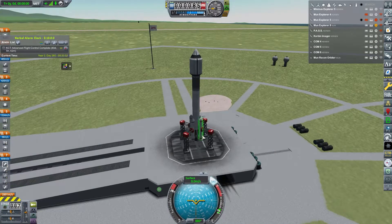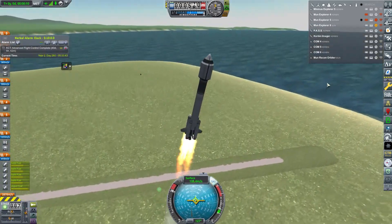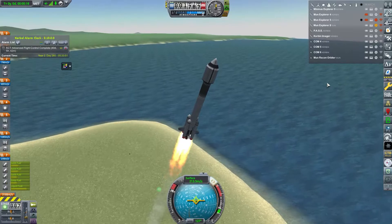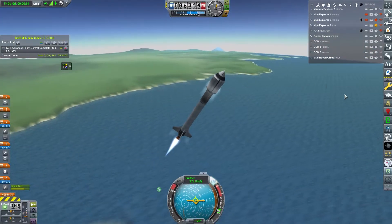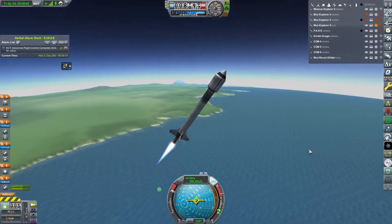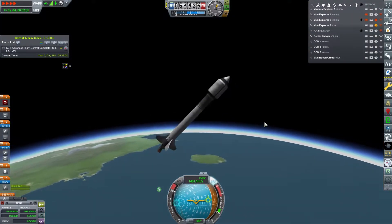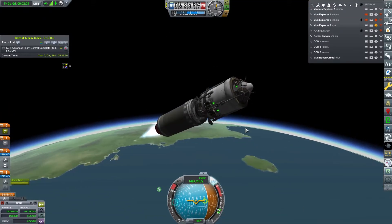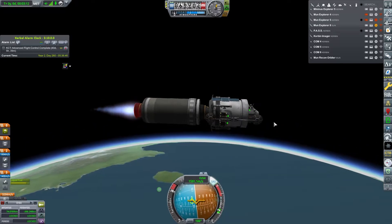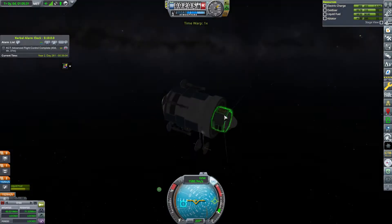As the montage showed, our SRB and overall design was flawed and did not work out for the first four Minmus satellite launches. The first three had SRB failures and the fourth succumbed to aerodynamic pressure - not enough fins on the bottom. We need the center of mass above the center of lift, otherwise we get crazy stability issues, which we had.